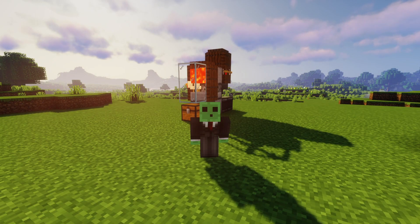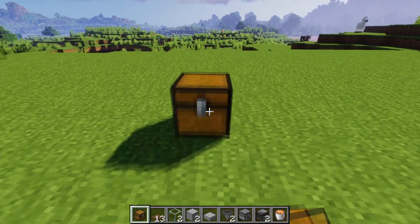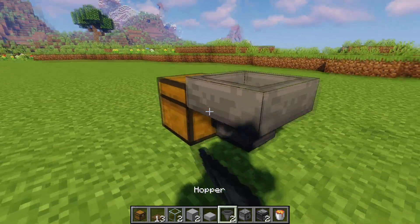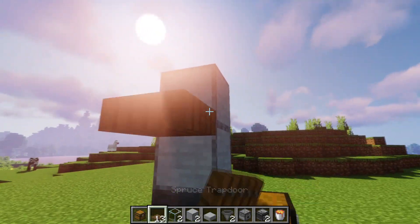How to build a super easy cooked chicken farm in Minecraft. These are the resources you will need for this farm. The first step is to place a chest, then a hopper behind it, and on top of the hopper place two temporary blocks just like this.